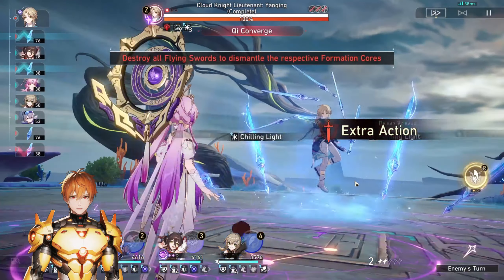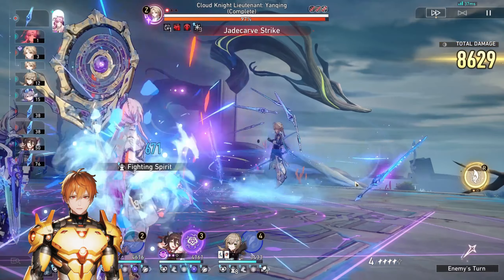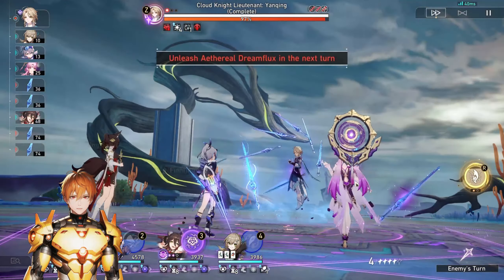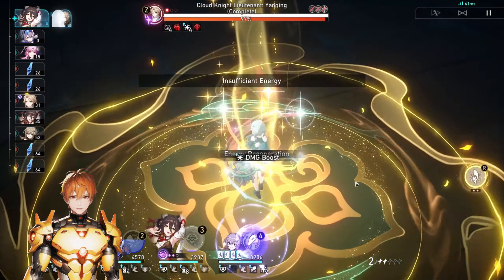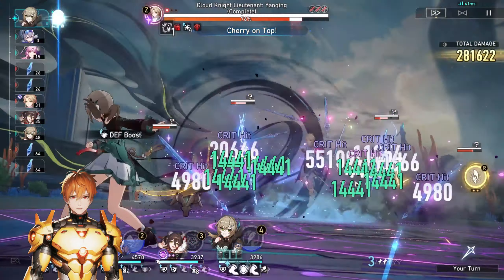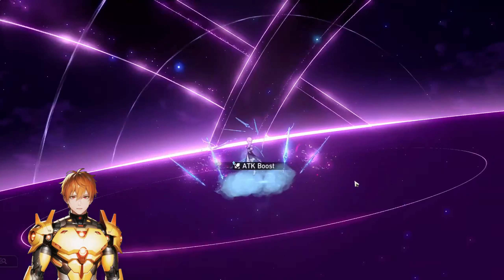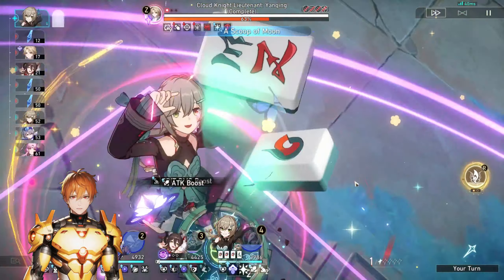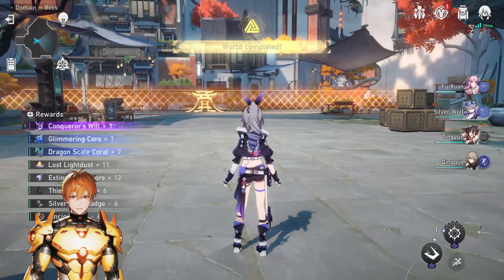I have separate YouTube videos on Ruan Mei and Dr. Ratio with more detailed team and build guides. Overall, Xueyi is a very interesting character with extremely high potential. I personally hope she ends up on the Ruan Mei banner due to their synergy, but Hoyo will most likely put her on the Dr. Ratio banner. I'm very excited about this character and ideally want to get at least E2 to make her more splashable in future Ruan Mei teams. She can work outside of Ruan Mei but fits best in break effect and break efficiency-focused teams.